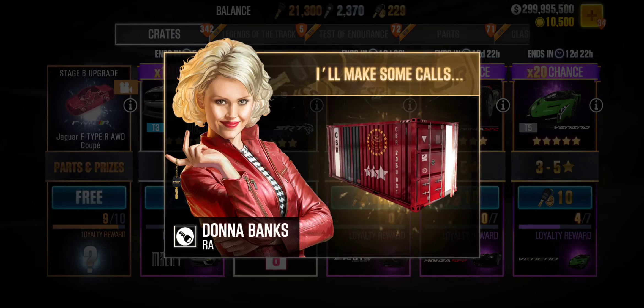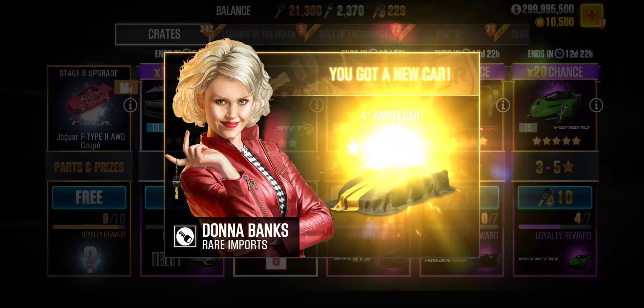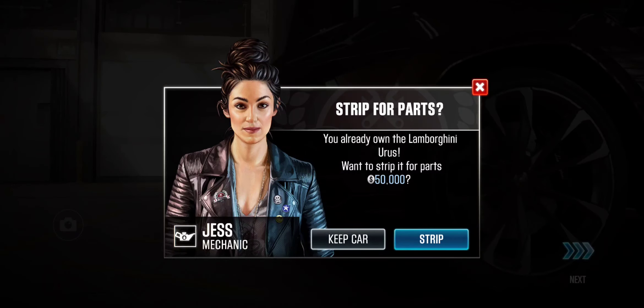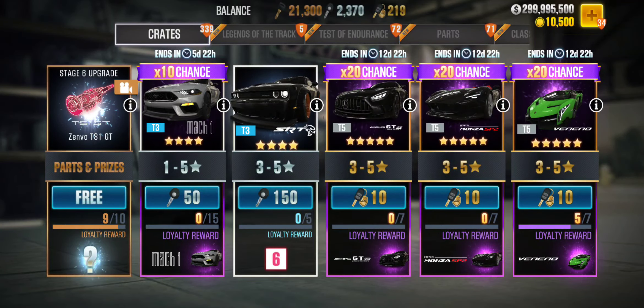Let's go with the fourth pull on the Veneno Roadster, and the fourth pull gives me a 4-star car. I don't see the drop rates changing at all after the update — seems like crap again. Still, out of four pulls I have got one 5-star car, so that's not really bad, but still okay.